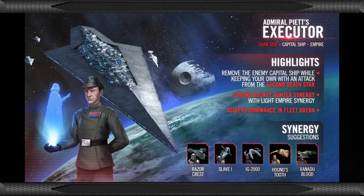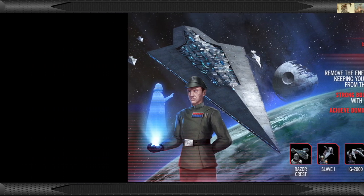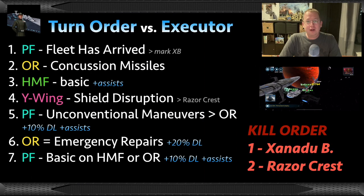Now let's get to actual matchups. Starting with Executor — that was the name of the game for the last year. Kill order number one: you want to kill Xanadu Blood almost every time. You can frequently do it in one shot if your pilots are high. With Relic 7 Dash, Relic 8 Han, Relic 7 Chewie, I kill Xanadu probably 50% of the time on my opening turn. Profundity will go first because of the dark side enemy ships. You want to do the Fleet Has Arrived move — yes, this is the healing move, but it will take Xanadu out of stealth and mark him so your first attack comes from the Outrider. Do Concussion Missiles — that's five hits, reducing Xanadu's defense — then hopefully get assists and pop it.